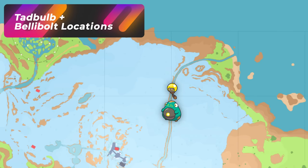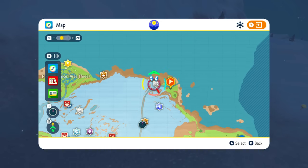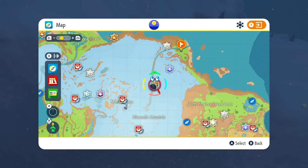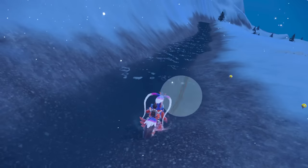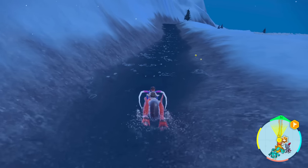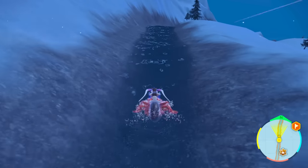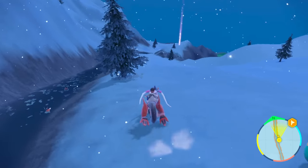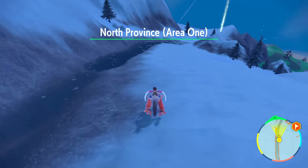I've been having a hard time finding a decent Bellibolt spawn area that gives families, but I think I may have found a good one here. It's going to be this little stream area coming down from the snow mountain. As you're going down this path, just look to the right — right after this little curve is when they start to show up. There is a whole entire Bellibolt family here, and it doesn't matter how fast you run because Bellibolt families will spawn as you're going down this river bank.